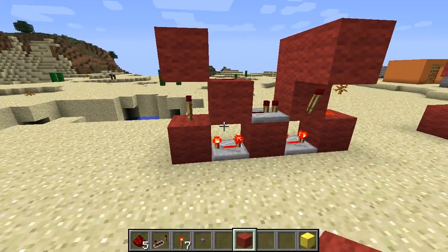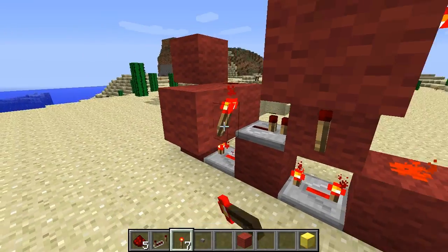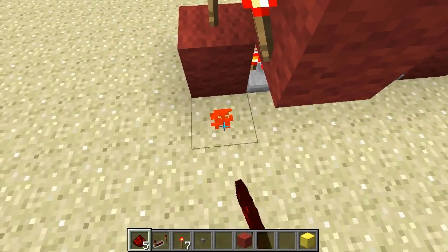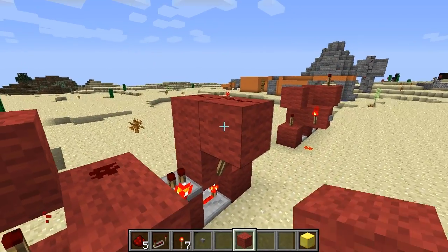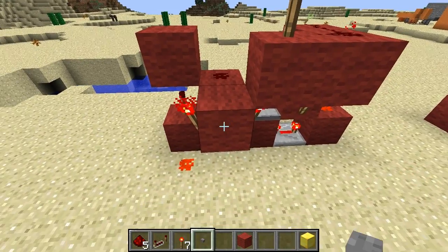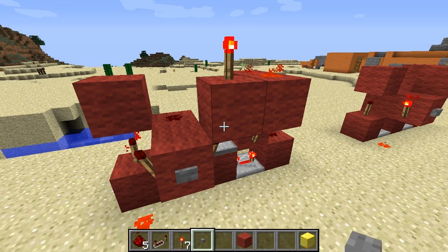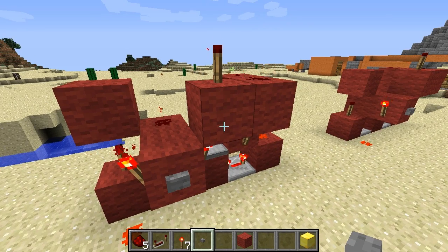And to go the other way around, you need a block here with a torch left and right to it, and redstone dust down here which can deactivate this torch. With another block on top and a redstone torch. Let's put the button down and test it — activate it, deactivate it.